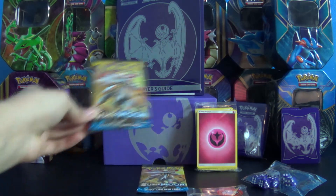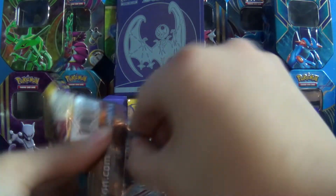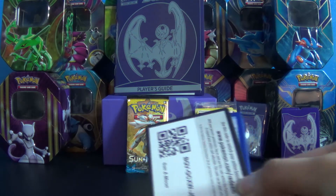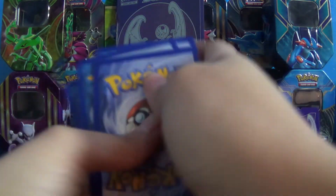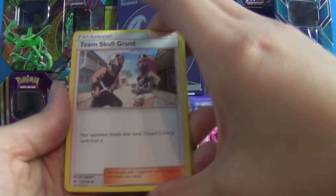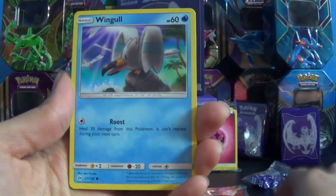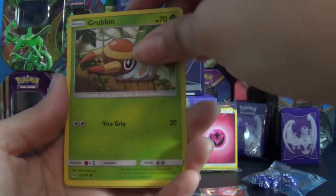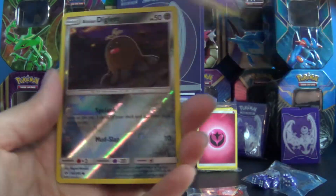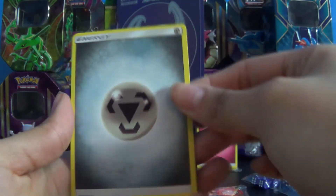Two more — this is second to the last one. This one starts off with a Team Skull Grunt, a Metapod, a Granbull, a Wingull, a Popplio, a Growlithe, a Grubbin, a Zubat, a Diglett Reverse Holo, a Hariyama, and an Energy.